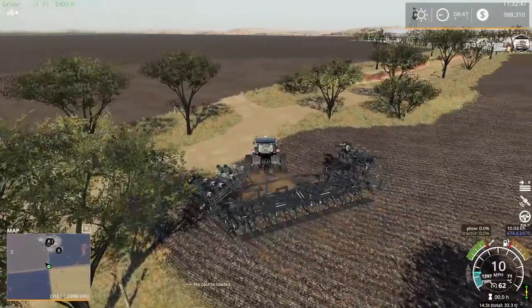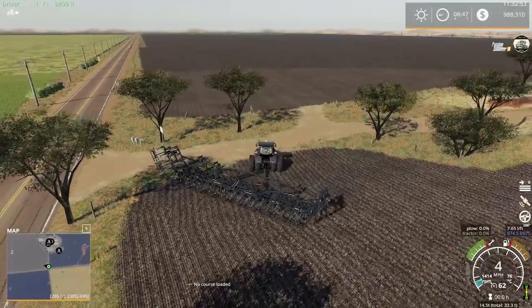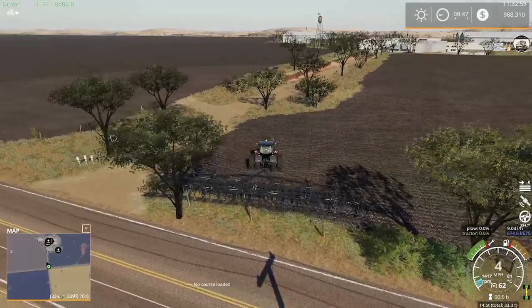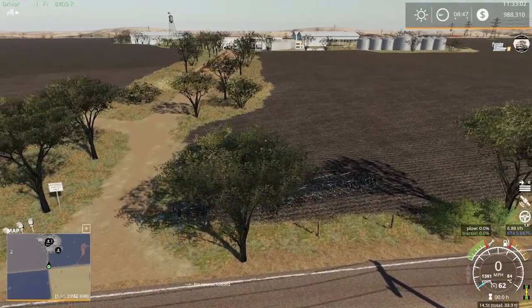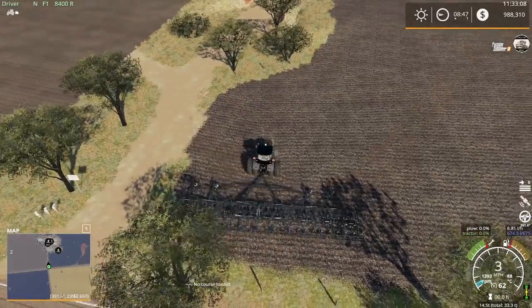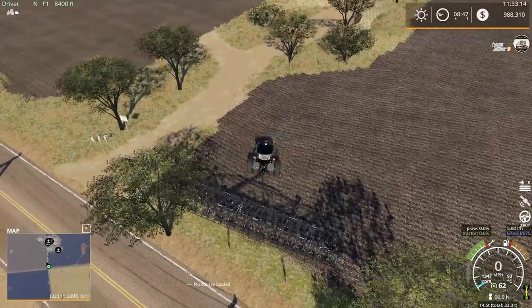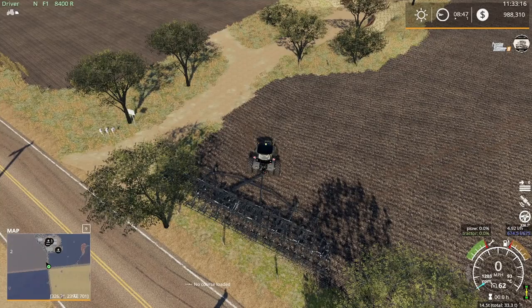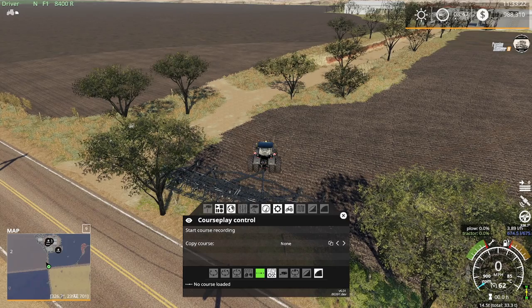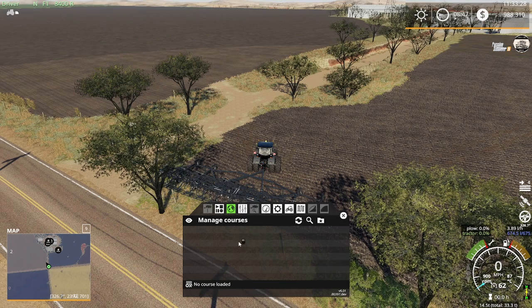You cannot turn very tight with this plow. That stop sign is not our friend - it is not our friend. Trying to get a view here, that one tree might have to go bye-bye. We're going to use Course Play to make our lives a little simpler - so field work. I deleted all the courses, okay - this is where our saved courses will go. First thing, want to mess with a couple of settings. This is 24-meter equipment.